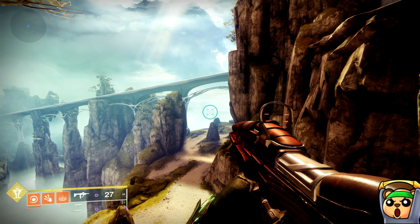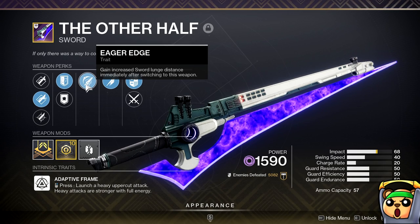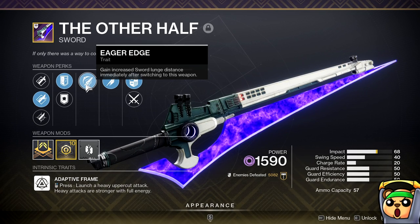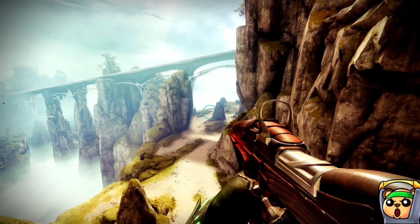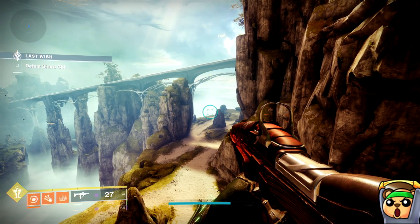Let's get started with Warlock first. We're going to be using Eager's Edge for Warlock and Hunter — just showing it off on screen for people that may not know about it. Essentially, it gives you a giant swing normally when you use it, but when you combine it with well skating or shadow skating, you're going to go insane distances.